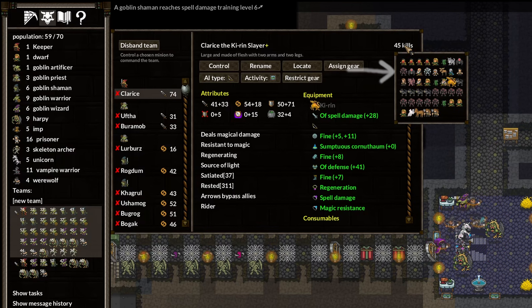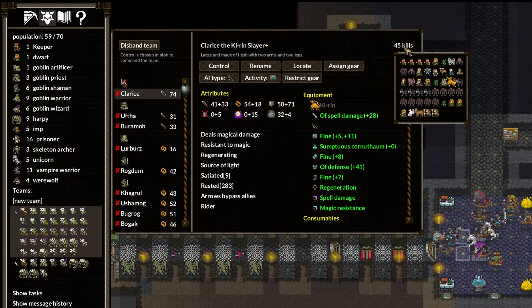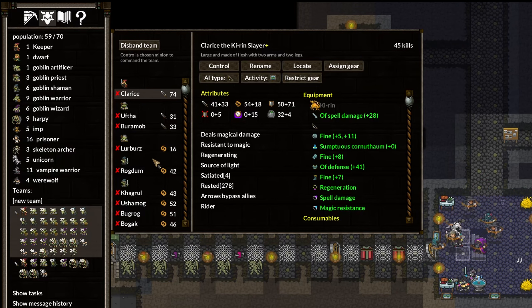I didn't even realize that you could see who they had killed. That's pretty neat. Is that the Blacksmith in the second row? No, that's a Dwarf. Sorry, I got a little distracted there.